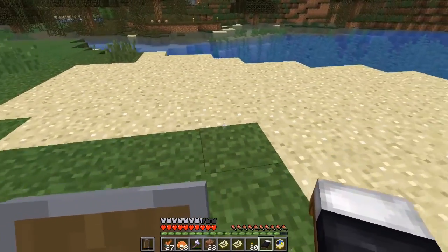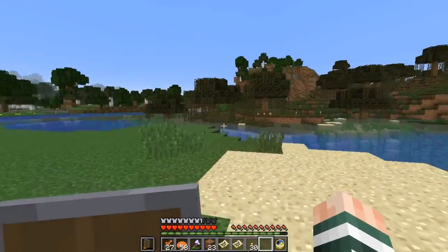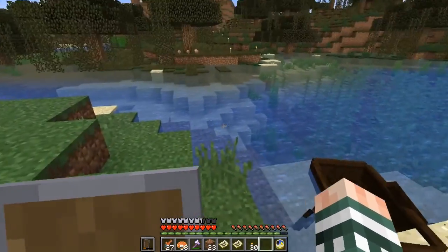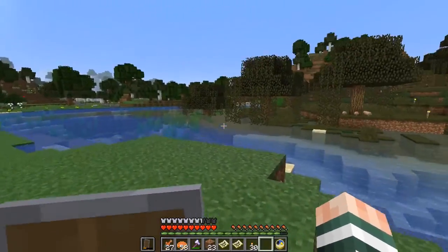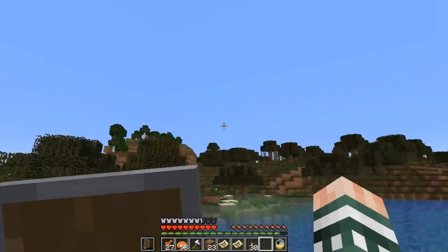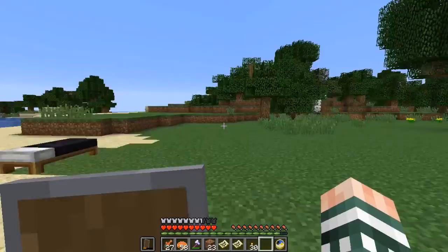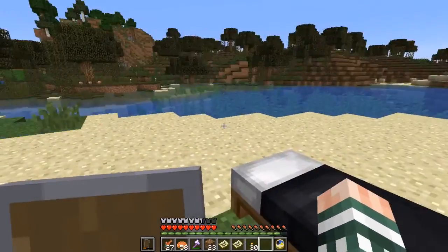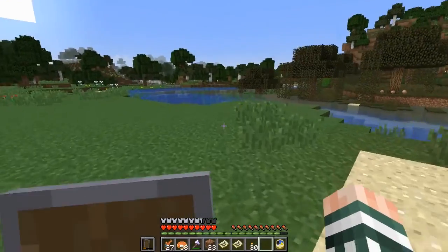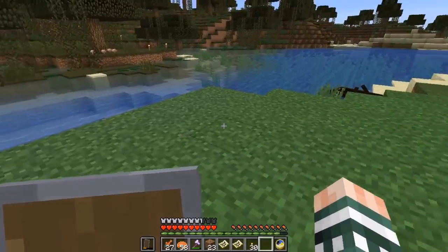Trying to find a good place to put a bed temporarily so I could reset my respawn pointer here. I've been always going back and forth through the cave, not using a temporary bed so that if I got killed I wouldn't be sent all the way back to spawn town. So I need to make a new bed here — as long as I don't break it I should be fine, or if I do break it, make sure I sleep at the other location first.